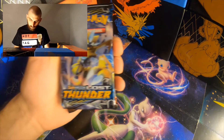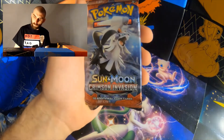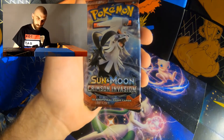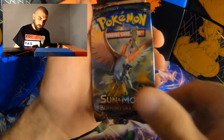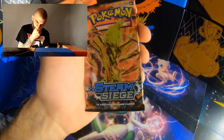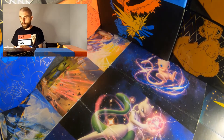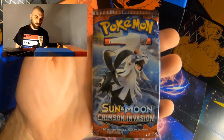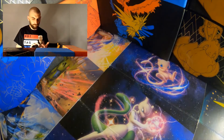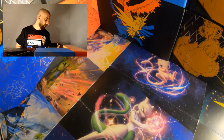So we have Sun and Moon Lost Thunder, Sun and Moon Crimson Invasion, Sun and Moon Burning Shadows, and an XY Steam Siege — so awesome. Get a pack from the XY series. We will start with the Sun and Moon Crimson Invasion. I believe the card trick on these is four, so we will give it a whirl.